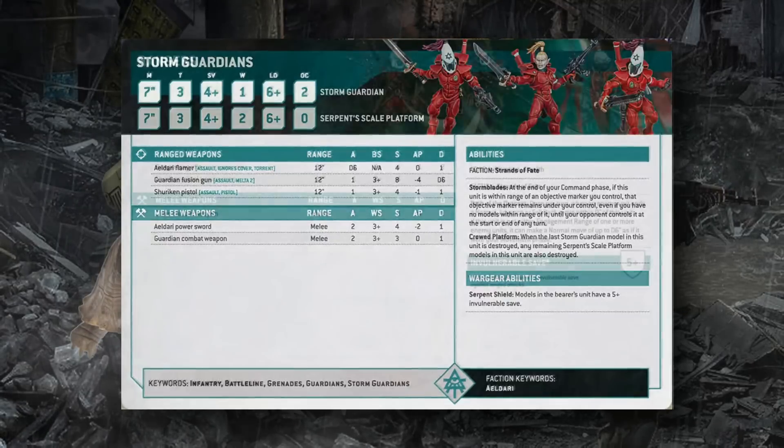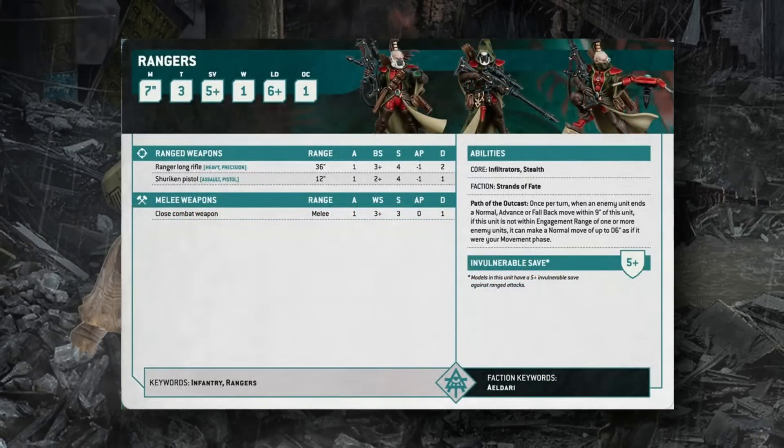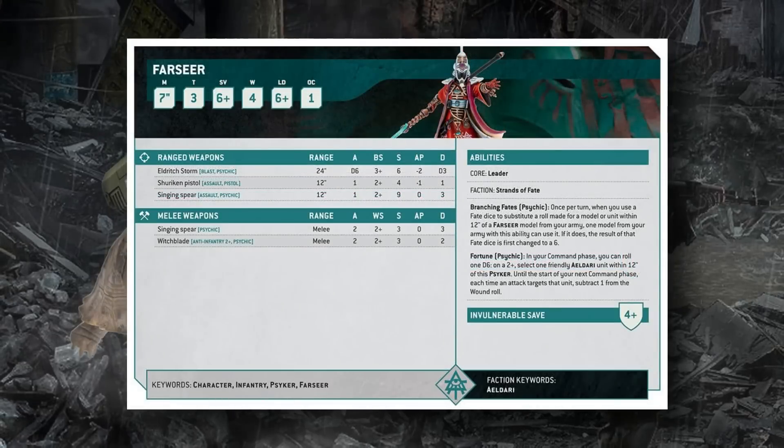Eldar Rangers are no longer Battleline units. They carry Ranger Long Rifles (Heavy, BS3, Precision, S4 AP1 2 damage — slightly worse than Imperial sniper rifles at AP1 vs. AP2) and Shuriken Pistols. They have Infiltrators and Stealth (minus one to be hit). They lost the Chameleoline Cloak but gained a 5+ invulnerable save against ranged attacks. Path of the Outcast lets them move D6 inches once per turn when an enemy unit ends a move, advance, or fall back within 9 inches.